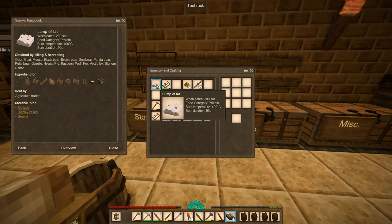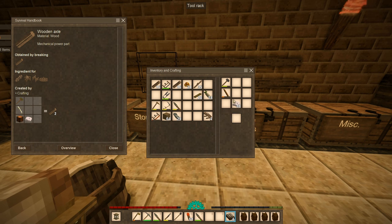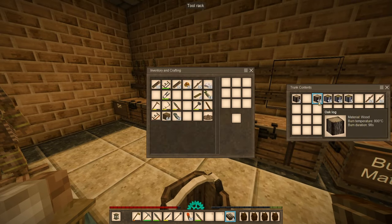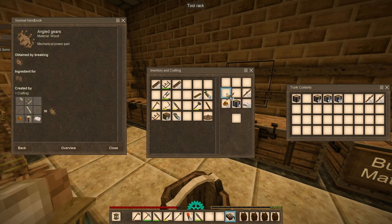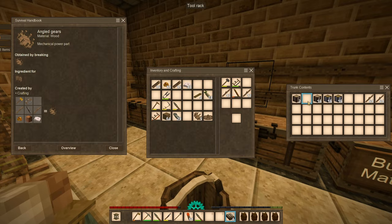We need an axle. Alright, let's make a whole bunch of axles. Chisel and hammer. And then the four gear pieces right over here — there we go. Might as well make some angle gears right now. Let's make five of them. I think that's good at this point.